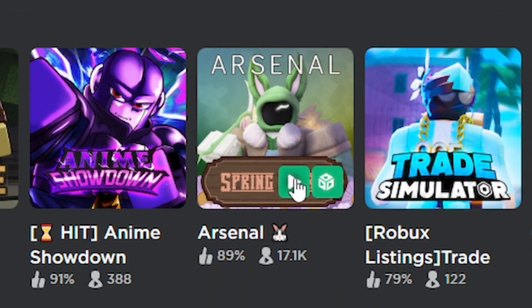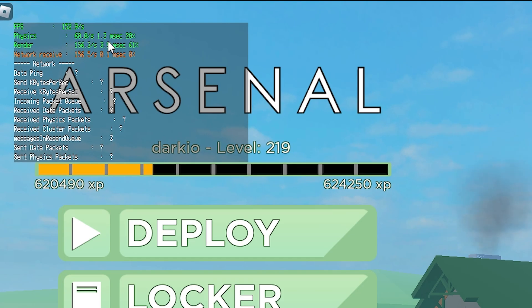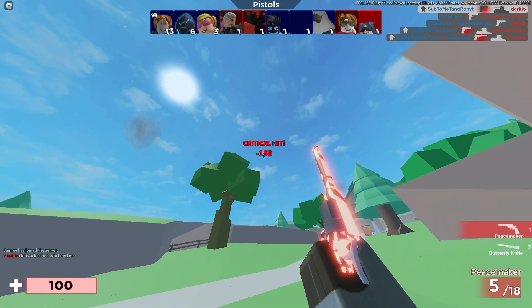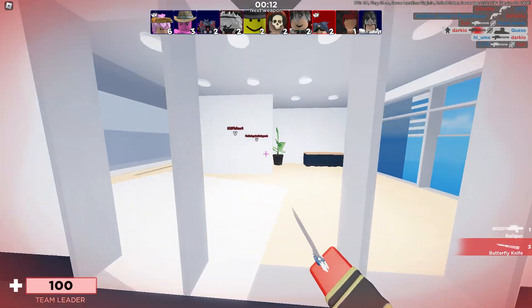I'm going to use Arsenal for this example. Now that we're in the game, we're going to click our Roblox FPS Unlocker where we pinned it and it'll open up this window. If we hit Shift+F5, we're getting over a hundred frames.